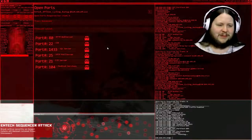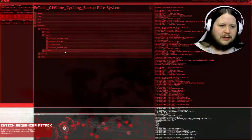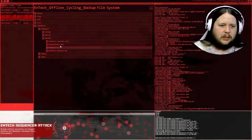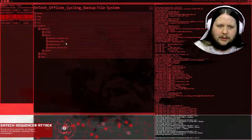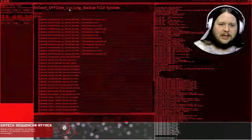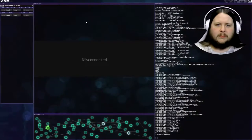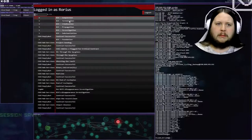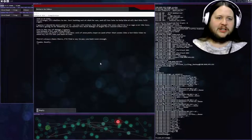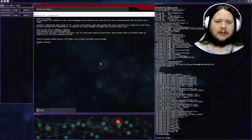There we go - port hack. I wish I could use trace kill but this isn't a trace. File system. RM star. There we go - and so it ends. As revenge it's shallow to me, just lashing out at what he was, and all too late to help him at all. But this felt right. No one will notice - not except the ones who will be in a rage over the loss. No one's going to be thanking us, no matter how much damage it might have caused otherwise. Such is the way of things. You helped a lot and I'm grateful. So I'll see you back at CSEC - there's always chaos there. I'll find a way to pay you back soon enough. Thanks, really.